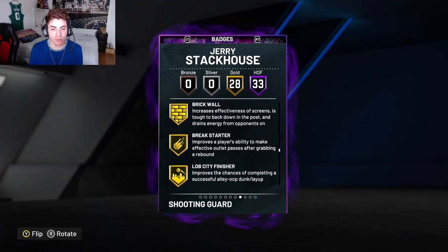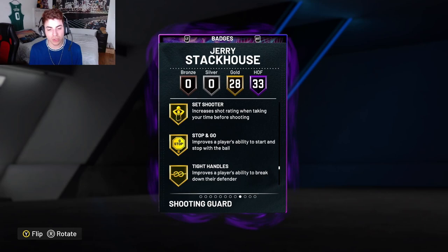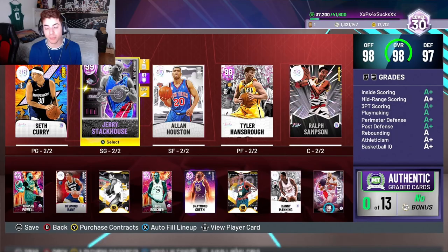He also has 28 gold badges including: Teardropper, Brick Wall, Break Starter, Lob City Finisher, Glue Hands, Pickpocket, Pick Dodger, Intimidator, Rebound Chaser, Post Lockdown, Giant Slayer, Pro Touch, Bailout, Needle Threader, Set Shooter, Stop and Go, Tight Handles, Unpluckable, Green Machine, Hot Zone Hunter, Bullet Passer, Special Delivery, Ankle Braces, Grace Under Pressure, Slippery Off Ball, Triple Threat Juke, Ball Stripper, and Hustler. The card's looking pretty damn good, especially after the upgrades.